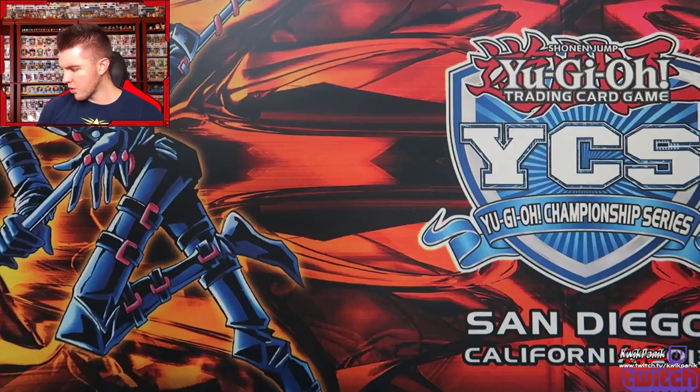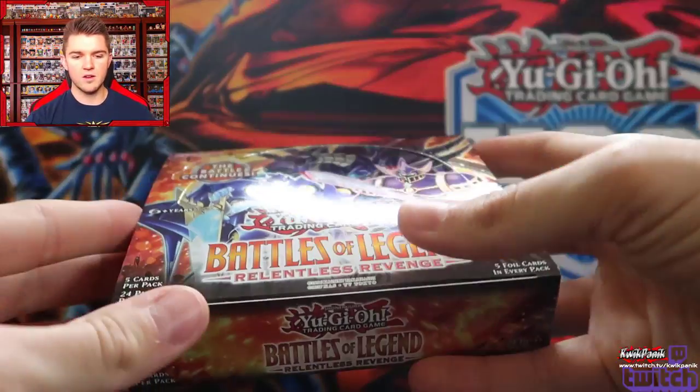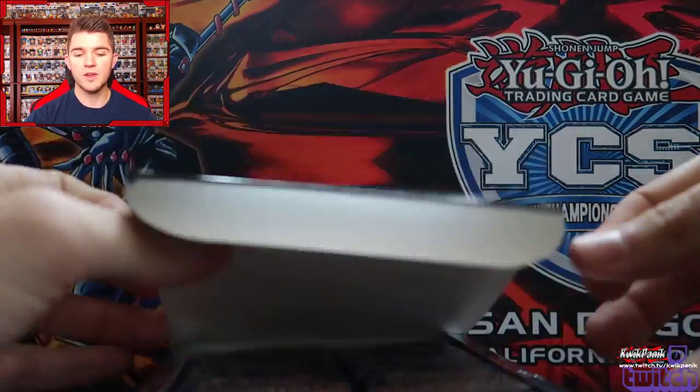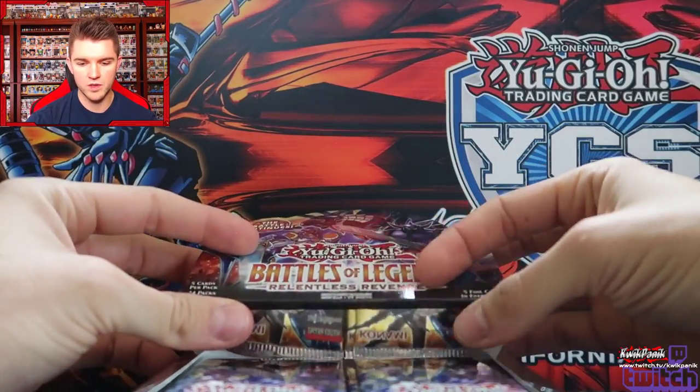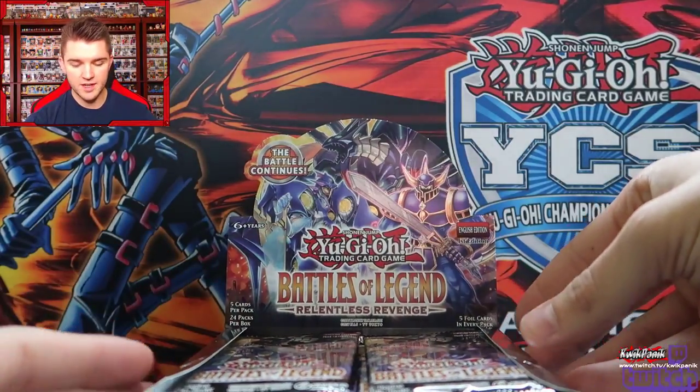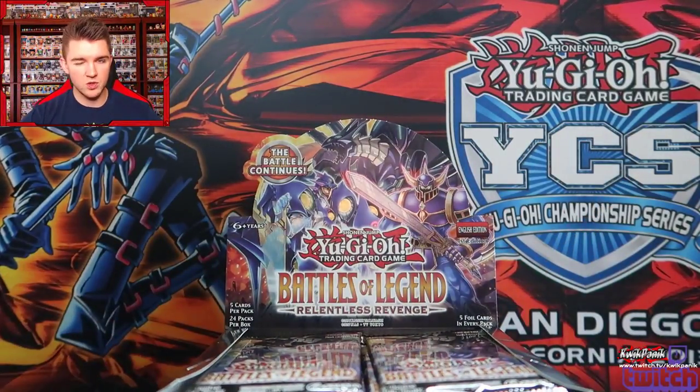In other Yu-Gi-Oh! news, I'm recording this on July 4th, so there's actually been some announcements this morning. There's some really cool support coming out for fairies that I'm excited about. It's like 102,000 dark, and when it's summoned you get to search a Quick Play Forbidden card — so that's like Forbidden Chalice, Forbidden Lance, Forbidden Garments, and I think there's one more I can't remember. It allows you to search one of those from your deck and add it to your hand, and then you can tribute it.